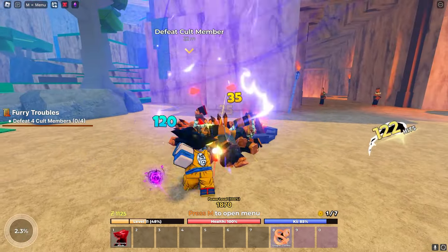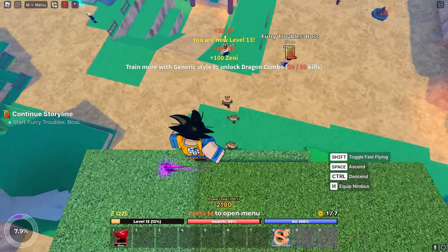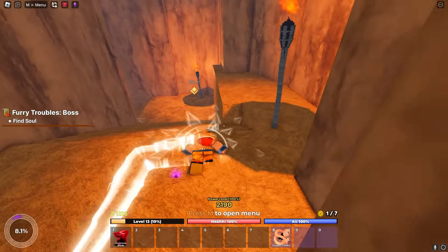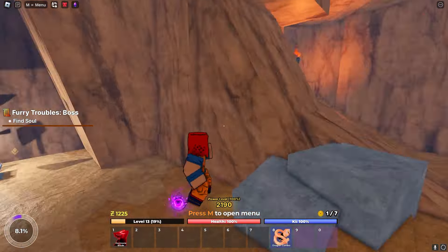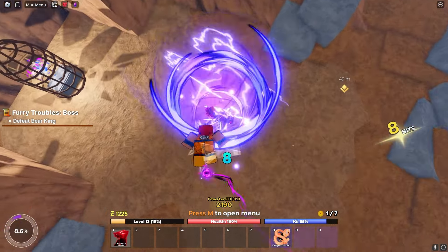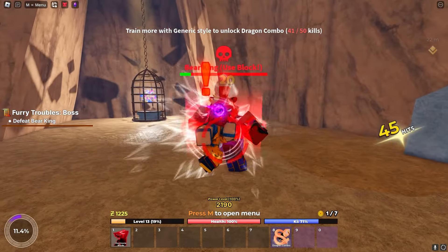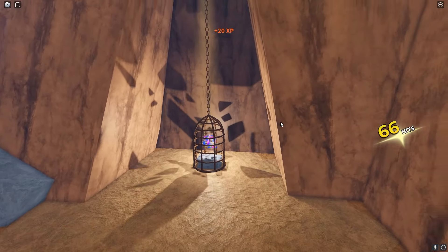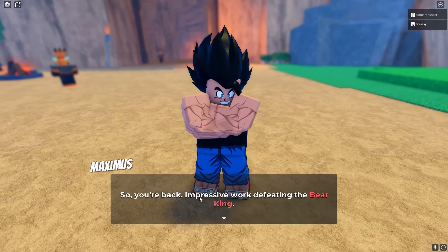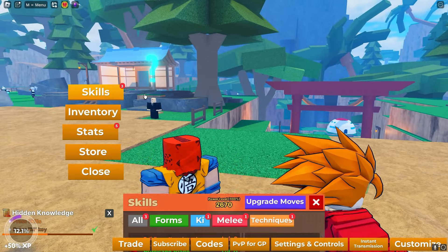We have to fight these guys — one-shotting them or close to it. We killed them, nice. Now we put on the disguise — we look kinda ugly but it works. Let's go inside for our first real boss fight. I actually love this game. Outside of the pay-to-win soul stuff, this is probably the best Dragon Ball game on Roblox right now.